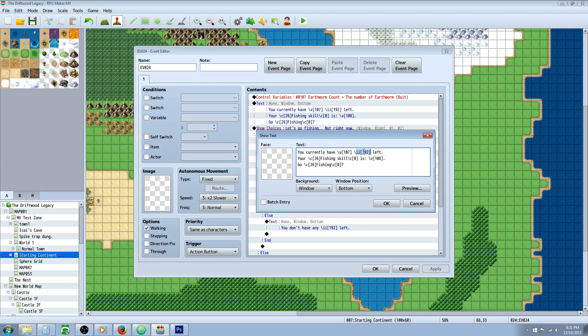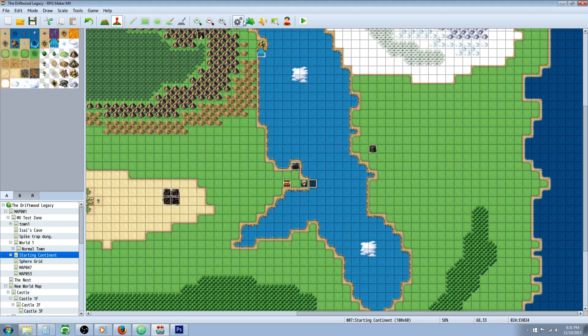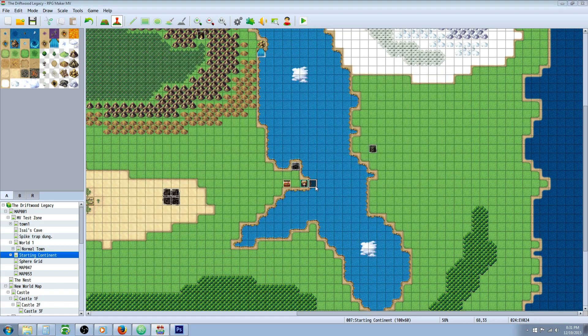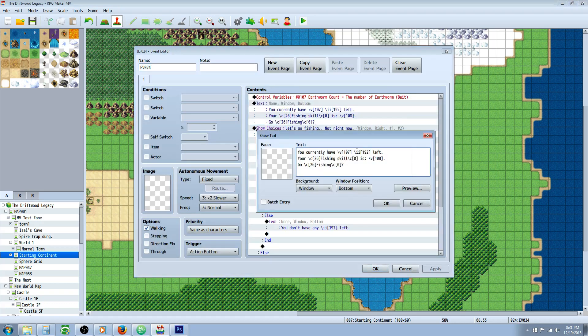The next command, \ii, stands for item icon — the icon of an item. This one uses 192. Looking at our database, item 192 is our earthworm bait. So when you use that text command, it's calling on the name and icon for that item. It's saying we have this many of this item. It's also a good idea to use \ii instead of just typing out the item name because it'll show the icon, which looks cool. So it'll say you have 10 earthworm bait remaining. You can use \ii to call upon any item and show its icon.